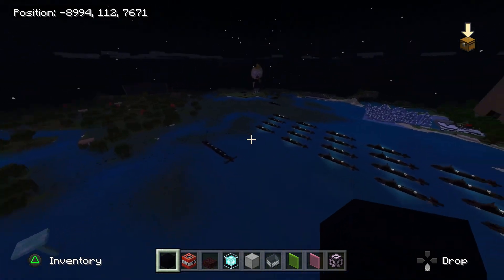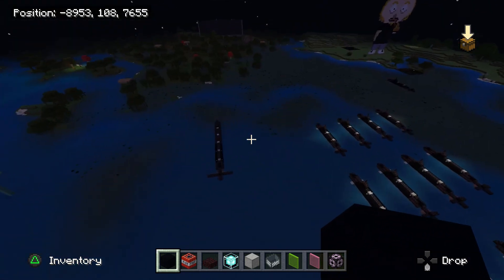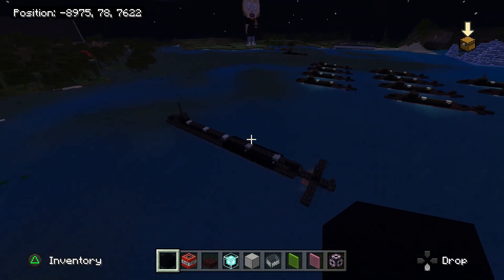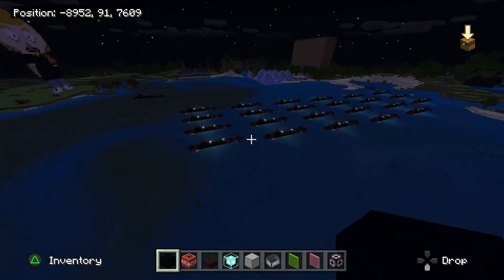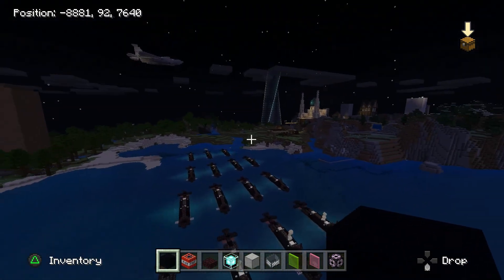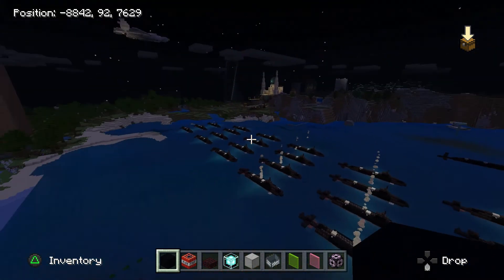Now then, boys. This is my fleet of Typhoon-class nuclear submarines — with a big boy one there which I haven't named yet. Let me know in the comments what a big boy submarine is called in real life and we will name this one. This is my creation. This is the Zanch fleet of nuclear-powered submarines — just in case the invaders attack. We have a high military budget and we're ready to rock.